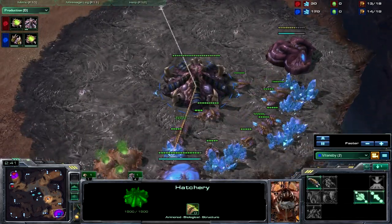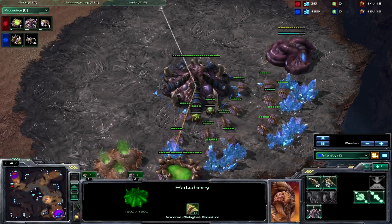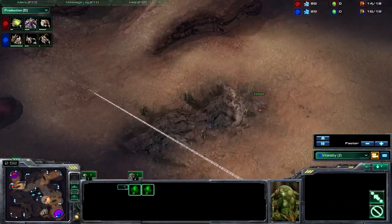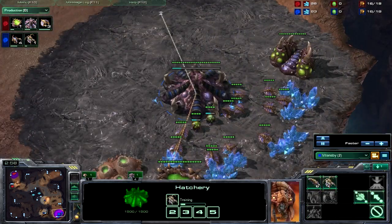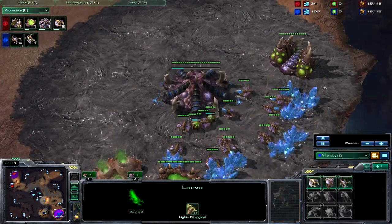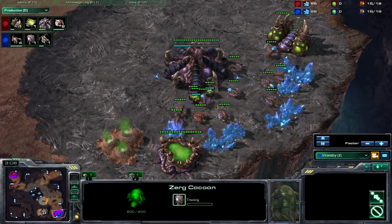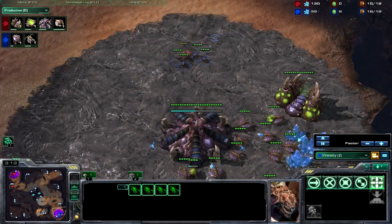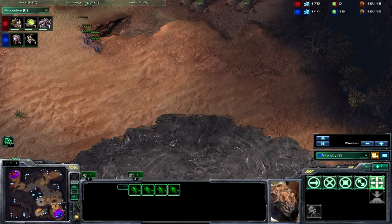So we did drop our 10 pool, and now we're going to go and get the 15 or 14 extractor. The thing about the extractor is it's important to keep in mind that it should only really be used for the first 100 gas. If you want to macro back up, you should put your drones back on that gas. But if you don't want to macro up, then there's really no point — just get enough for your gas, and then just go all-in Zerglings.